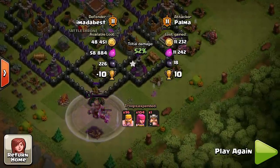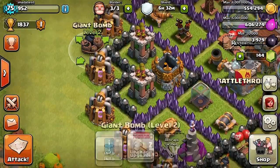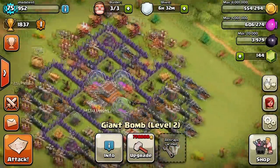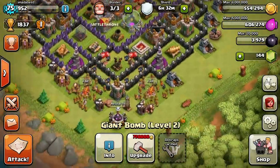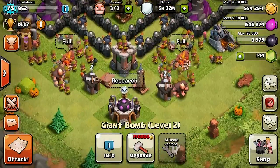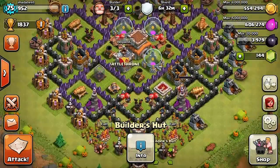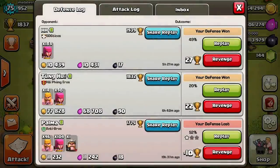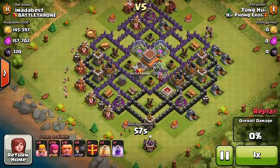If you had your clan castle filled with good troops, that probably could have been avoided. Since then, I've changed my mega bomb placements and put my gold pumps closer to my weapon so that wouldn't happen anymore. I also moved my builder huts closer to my archer tower so they have more protection and it's not as easy to get that 50%. The other two attacks were very successful after those alterations.